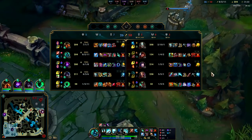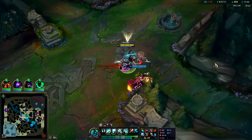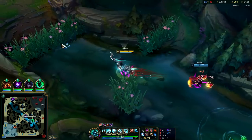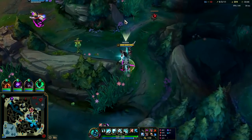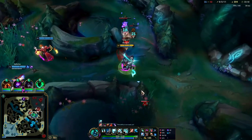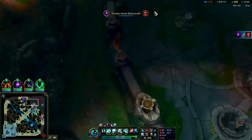Their main source of damage is top and AD carry, so we don't really have to itemize against Ari right now - our Chemtank gives us magic resist to counter the Sorcerer's Shoes. We can't kill Ari quickly because she has double HP items and this is very tempo-dependent - I can't just chase her across the map. I have to close it out in one to three second windows without getting collapsed on. Tryndamere might be bot side - maybe we can find a pick top.